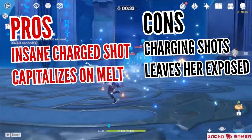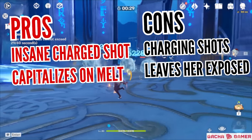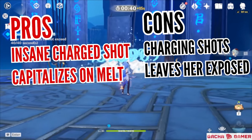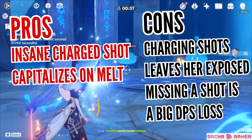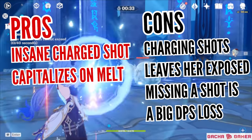However, everything comes with a price. The gameplay style of charged shots makes the character move slowly and leaves her exposed to enemy attacks, so you need to find a way to mitigate this risk. There's also the potential ruin of missing your shots and wasting damage, which could be devastating especially in time trials like the Spiral Abyss.